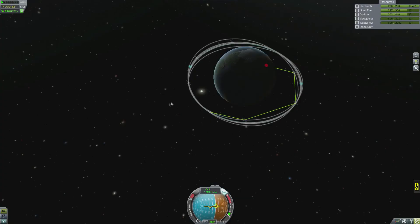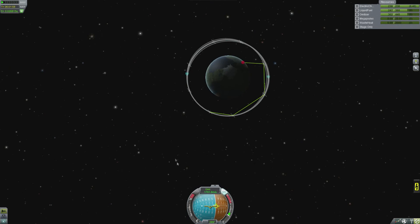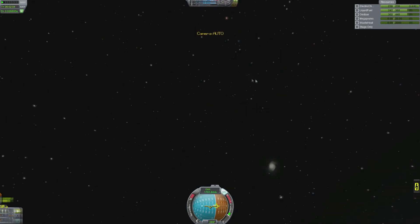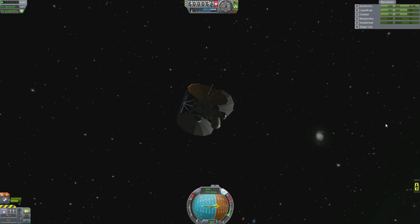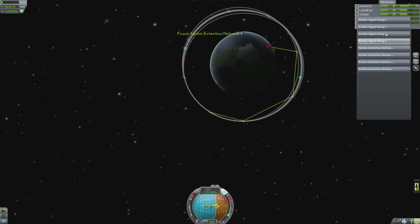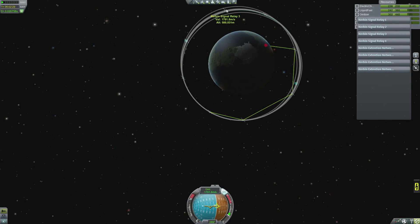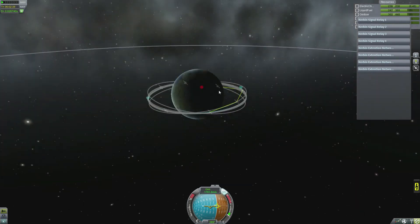I was in the process of sending something to the Mun, and then I realized I do actually need to put down some more satellites, so I've put down another four and called it the extension network. Down here we have our original four relay satellites, and then I've added another three which I've called the Kerbin extension network. So there's one in between every single one of the originals - number four, then extension number four, then the original third, extension third, extension second, original second, extension first, original first. So basically now I've got eight satellites going around.